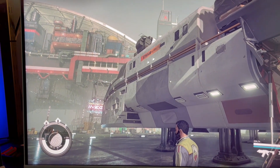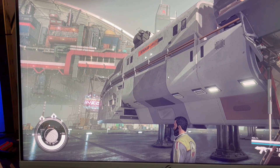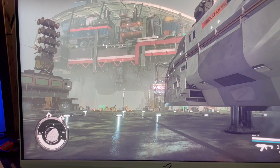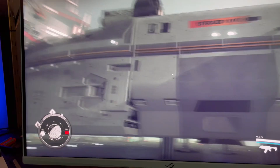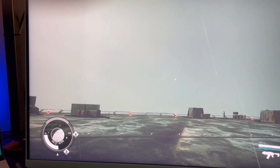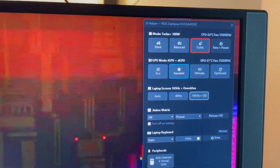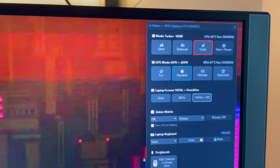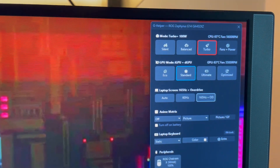What I discovered was dialing the graphic settings in Starfield down to medium kept temperatures in the high 60s, barely hitting 70 or low 70s. I've never seen a game that affects the thermals of a laptop as much as Starfield does. I don't know if it's missing optimizations or something else is going on, but Starfield really affects the thermals of a laptop.